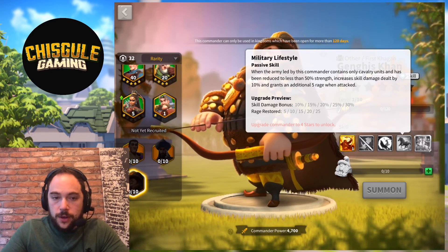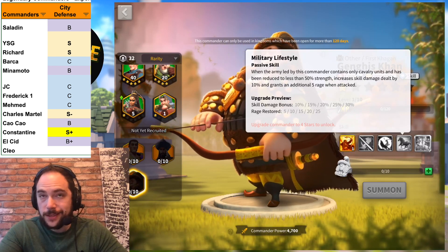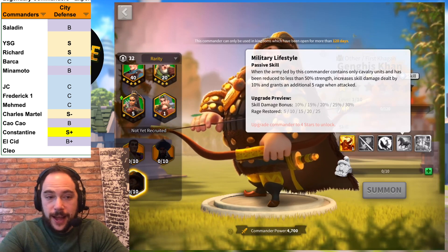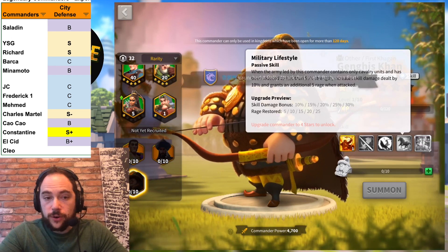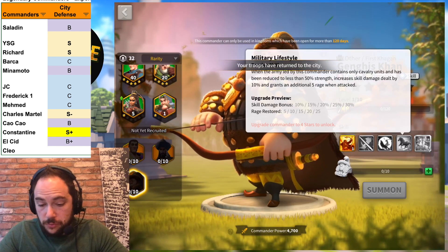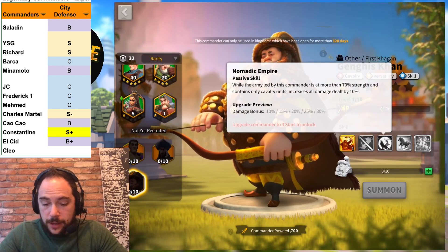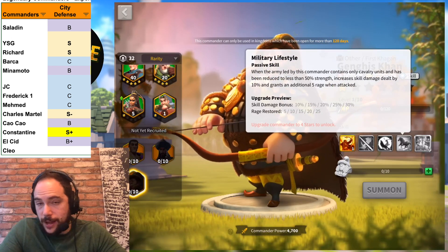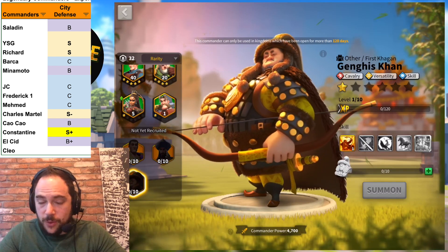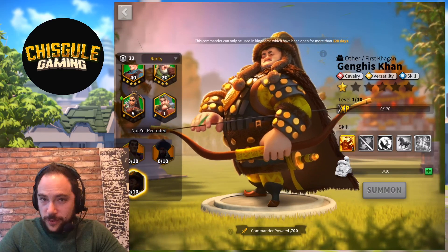First is city defense. In the city defense category, we previously listed Constantine as S+, Charles Martel as S-, and Yi Songye and Richard I as S. For defending your city, this commander is really not very good. The first skill is quite good, but the second skill involves movement speed, which is not compelling. The third and fourth skills require all cavalry, which isn't a situation you'll have in city defense. The talents aren't exciting for a primary city defender either. I rate this commander a C-, the very worst legendary commander for defending a city.